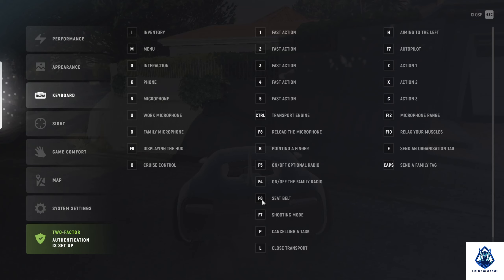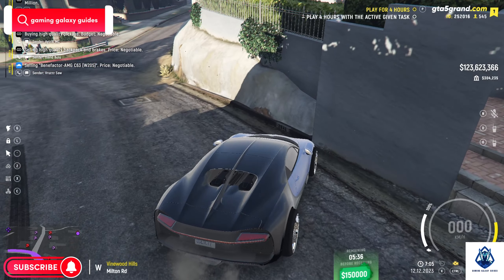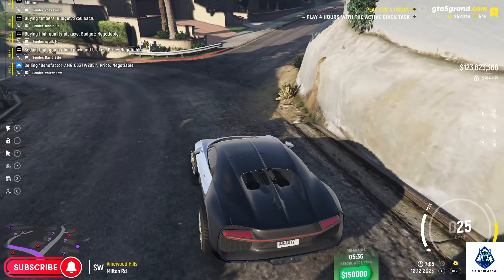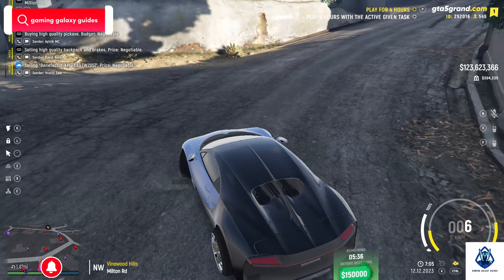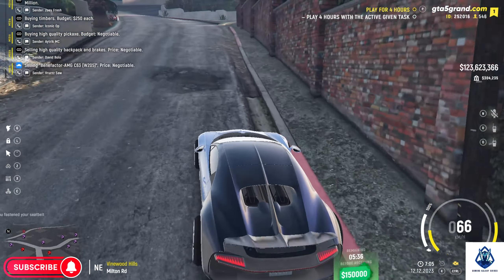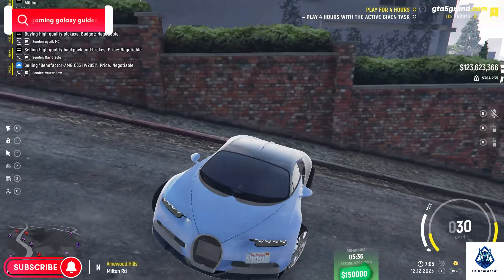Just change F6 to W, like this. So when you start driving a car, you press W every time, right? If you press W it will show you automatic seat belt. You don't have to press F6 — if you forgot to press F6, it's fine. It's W now, just press W and you are good to go. It will be your automatic seat belt.